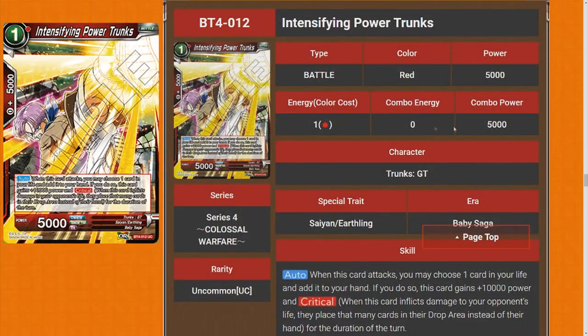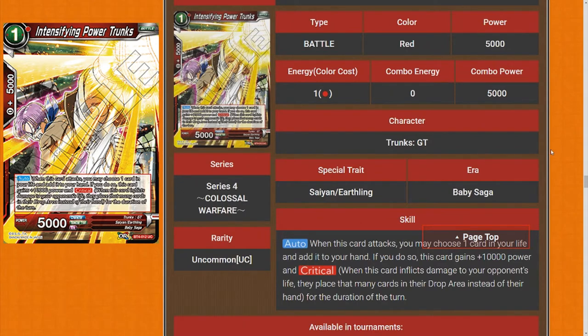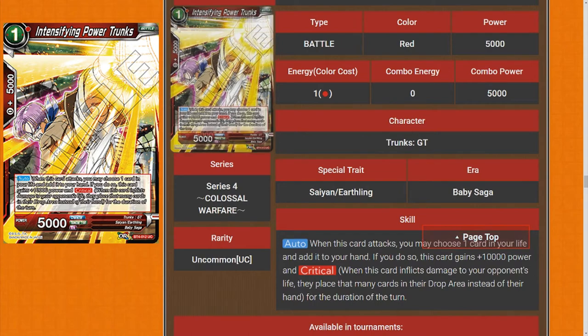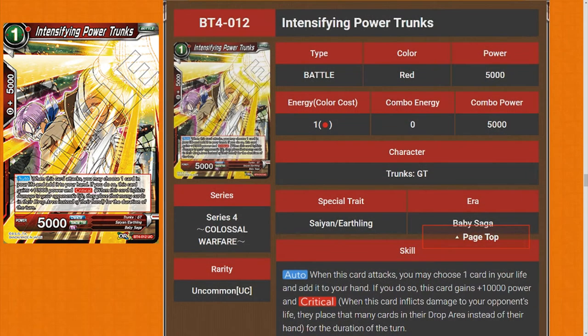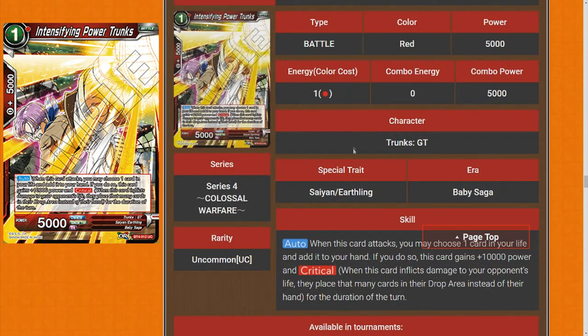Next is Intensifying Power Trunks. I think it's stupid design that they brought out this card and the Gohan as well. When this card attacks, you can choose up to one of your life and add it to your hand; if you do so, this card gains 10k power and Critical for the duration of the turn. This just pushes Red-Blue Vegeta through the roof — you'll be playing this at four in every single red deck. I might call it now and say it's going to be a red format. This thing and Carbo are just going to push games through the roof. Straight off the bat, five stars. This probably shouldn't have been printed, but it's too good.